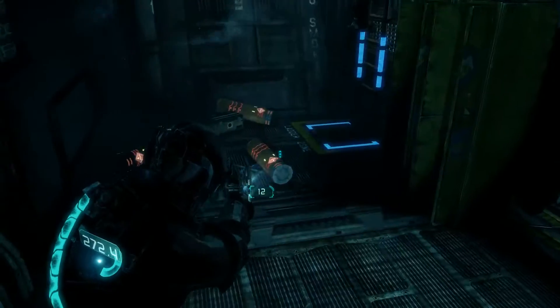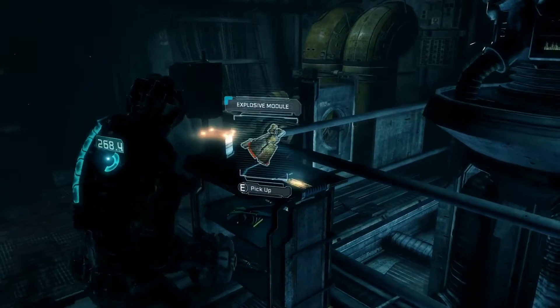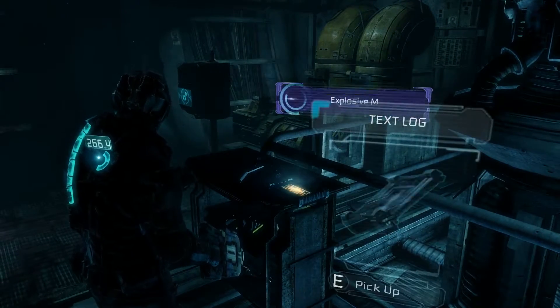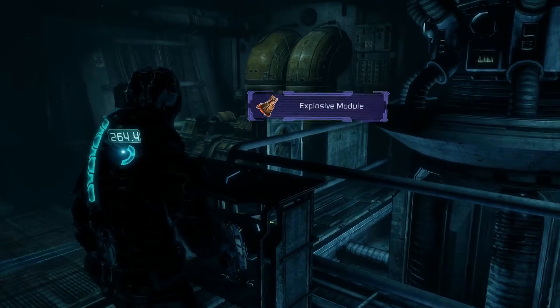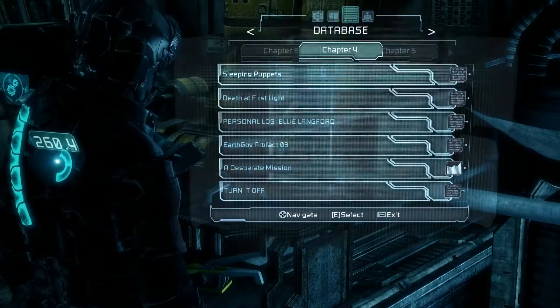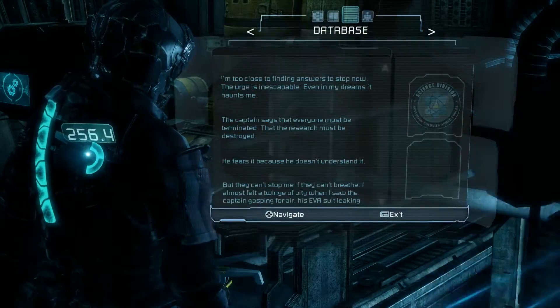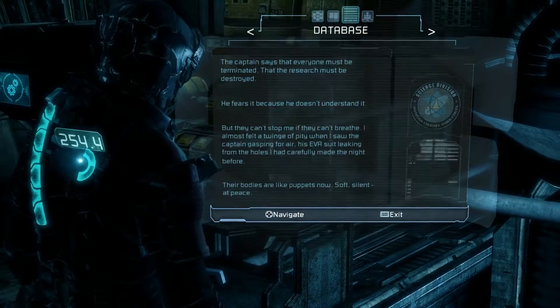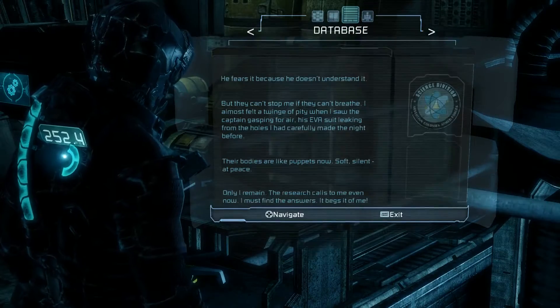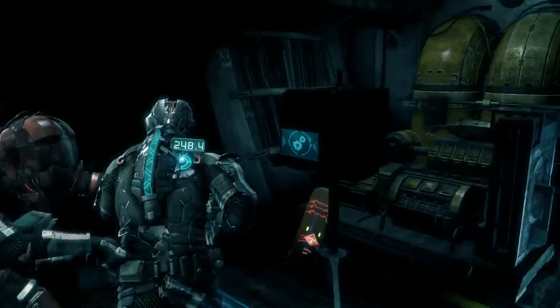I honestly cannot believe how many ladders are in this game — I'm really disappointed. Explosive module and text log — that's what I was looking for. I keep hitting Tab when I pick it up. 'Sleeping Puppets' — I don't know what this is saying but you're welcome to read it. Those are like stasis bombs that I picked up — those are really good.